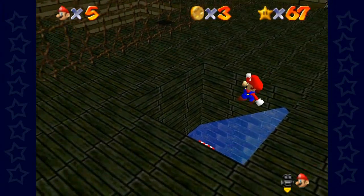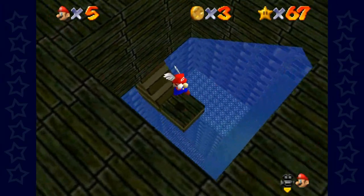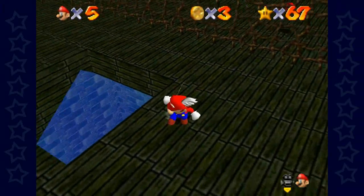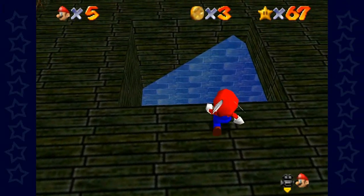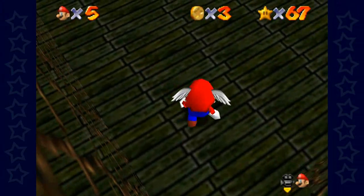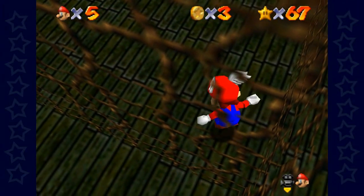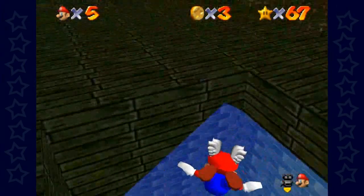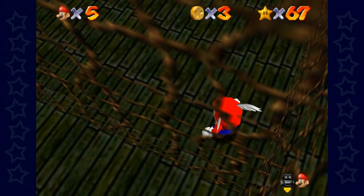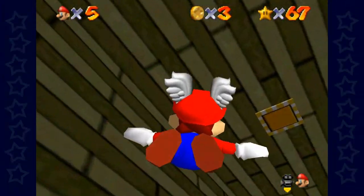Considering how many secrets of the labyrinth there supposedly are, I think I'm going to go ahead and go for that — see what that is. And if it happens to be a star... So I have to jump out at this angle, don't I? At least I think so. We'll see. Oh, yep. There she is. That shouldn't be actually too hard because that's like perfectly down and up. Yeah, look at that.